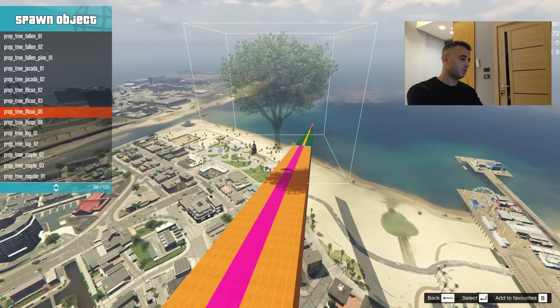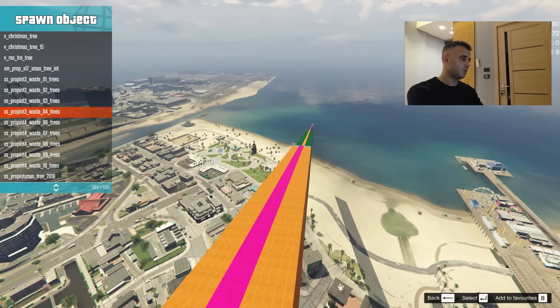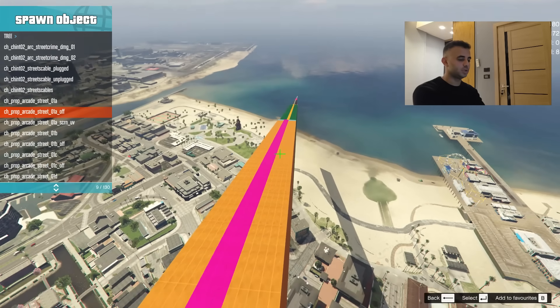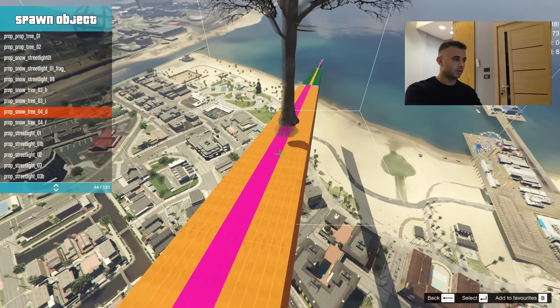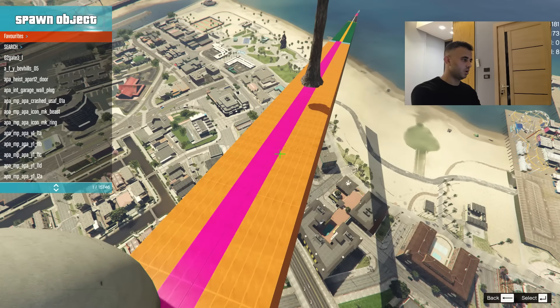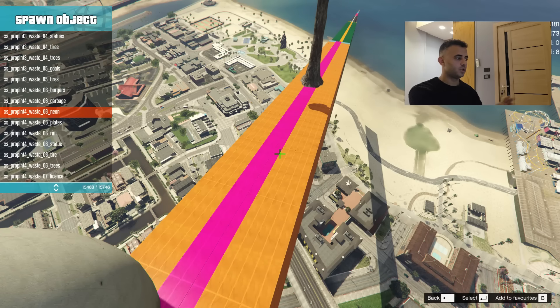Scrolling down we have street light poles and other options. It seems there aren't that many trees built-in, but you can add them as custom ones later. Let me add just one tree here — hit Enter — there we go. Then from Object Spawner, use the arrows to move through the object list.